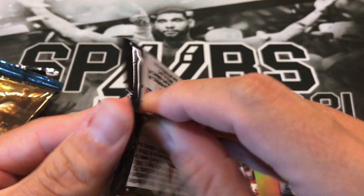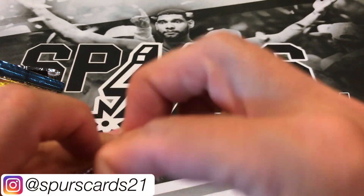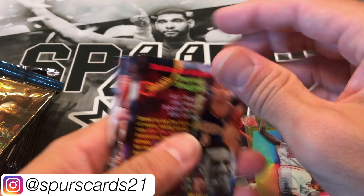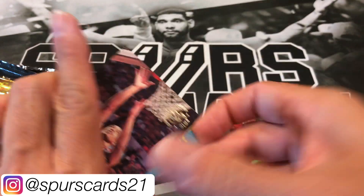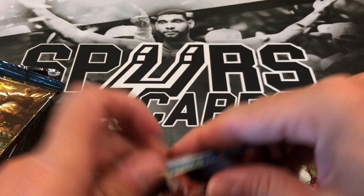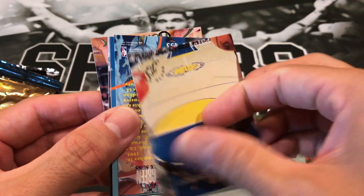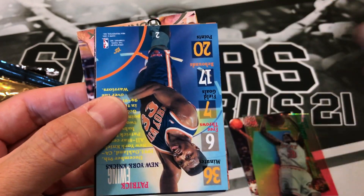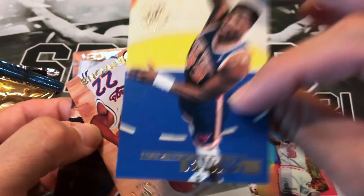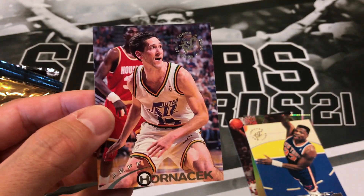These packs do look a little old, so that's probably why they're difficult to open. Pack three: another Muhammad Abdul-Rauf, Doug West, Kevin Edwards, George Lynch, checklist, Mark Price, Isaiah Ryder, A.C. Green, a Patrick Ewing, Lionel Simmons, Stanley Roberts, Chris Mills, and Jeff Hornacek.